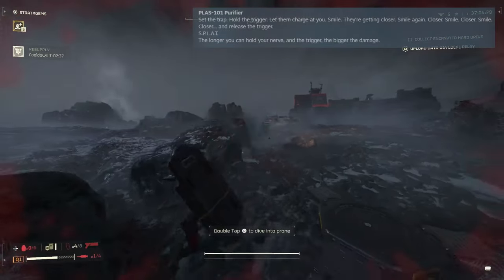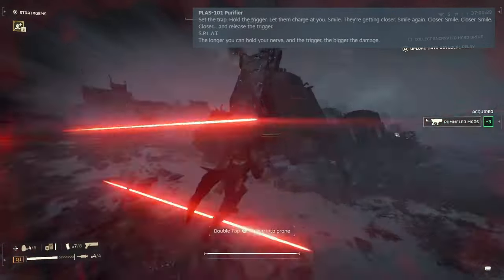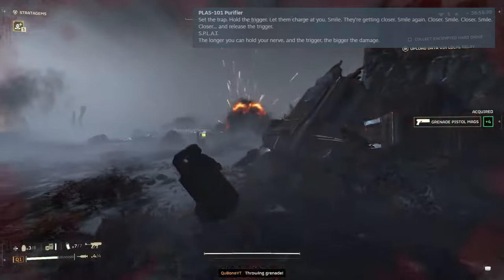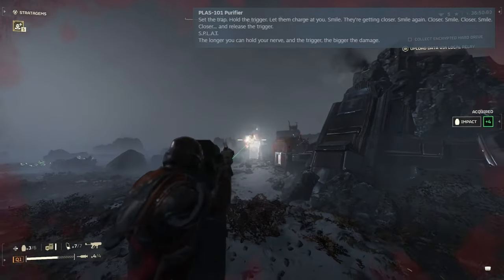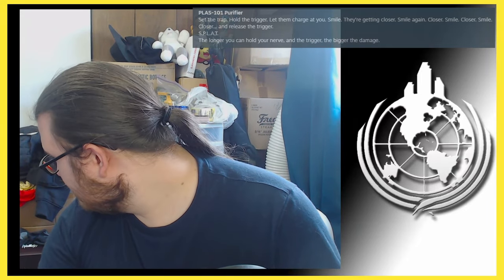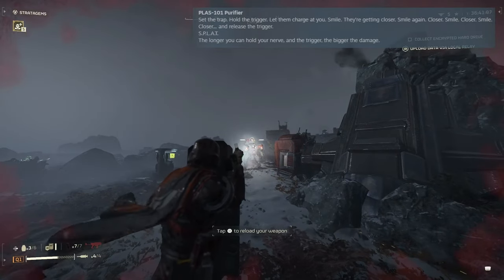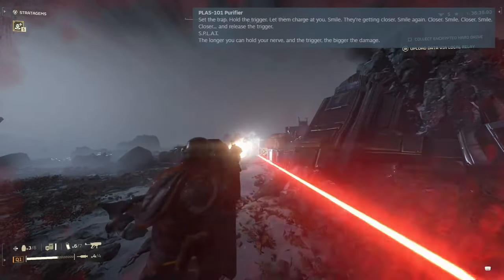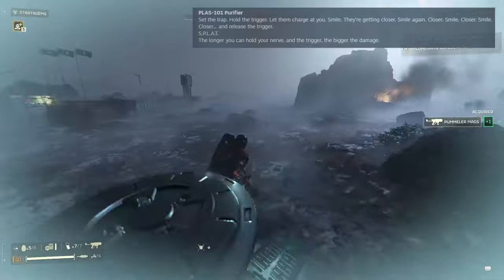Unfortunately, this is not one of them. The PLAZ-101 Purifier — the big brother of the PLAZ-1 Scorcher. I have been excited for this one. Boasting a very nice 250 damage, it unfortunately suffers from a 1.5 second charge-up time. And while it does handle the bigger enemies with some decent effectiveness, that time could be better spent taking out the fodder with the Scorcher, and the Scorcher has the power to follow that up and take on the medium threats as well. It's just not a good enough trade-off to justify taking it over other things.